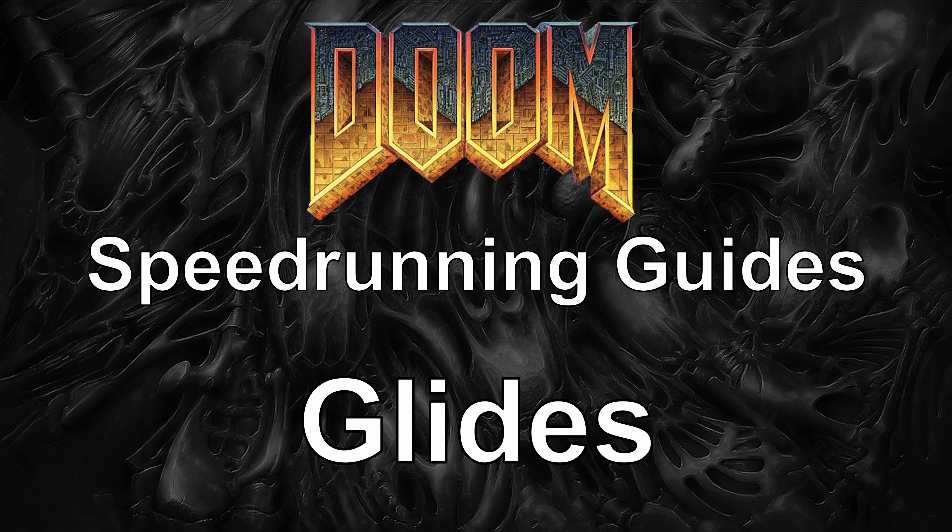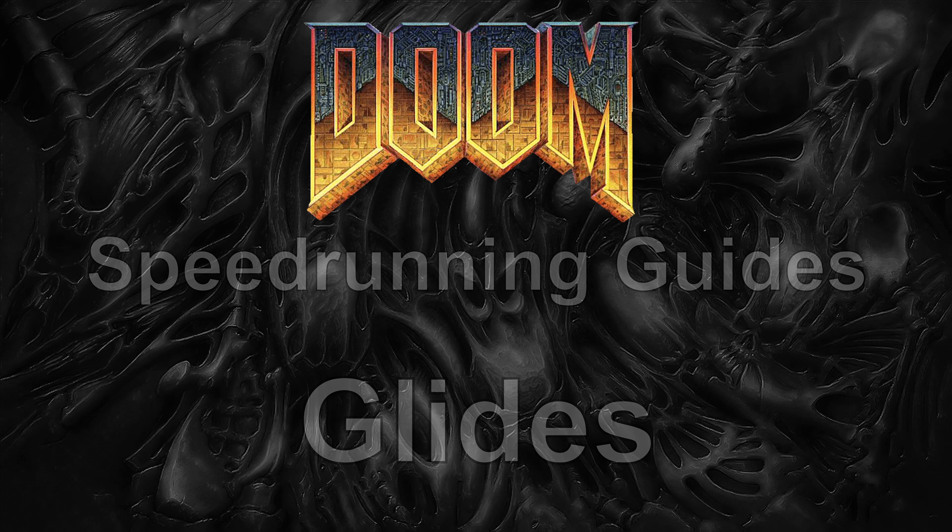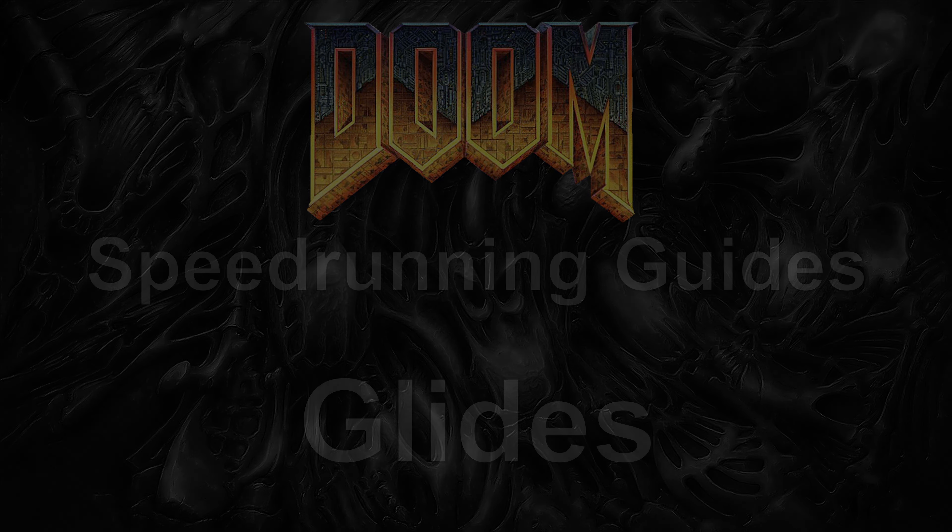This can be done to skip entire sections of maps in a NOMO or UV speedrun, or in some cases be used to progress to better weapons earlier in a max run. Most of the time, this will be a 32 unit gap that's aligned to the map grid, but this isn't always the case. The reason this works is Doomguy is also exactly 32 units wide, so he can slip through these gaps with the proper positioning and alignment. Now you may be thinking, well, if Doomguy is 32 units wide and the gap is also 32 units wide, the player should just be able to walk into it, right?